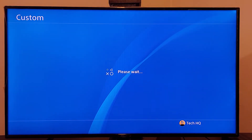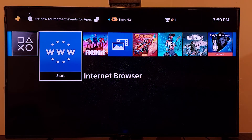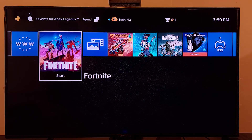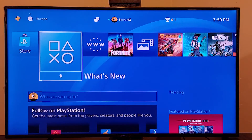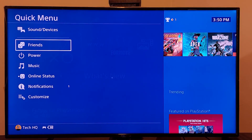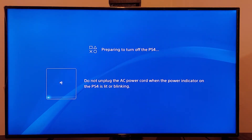Setting a black screen as your PS4 background is the second method to get more FPS in Fortnite. For the third method, you can rebuild your PS4 database. First, press the PS button, then go to Power and turn off your PS4. Then hold down the power button on your PS4 for 7 seconds until you hear 2 beeps.